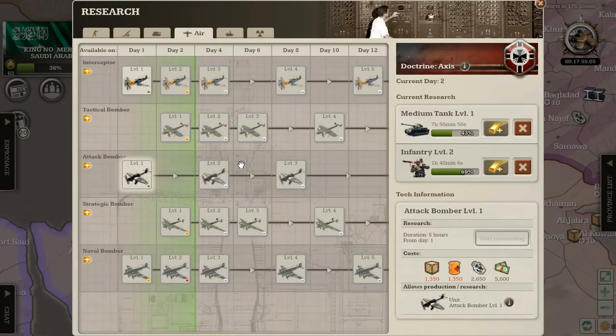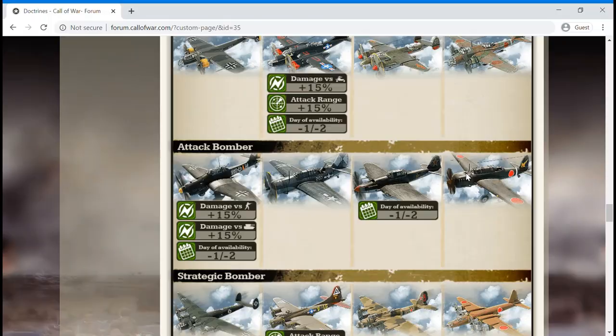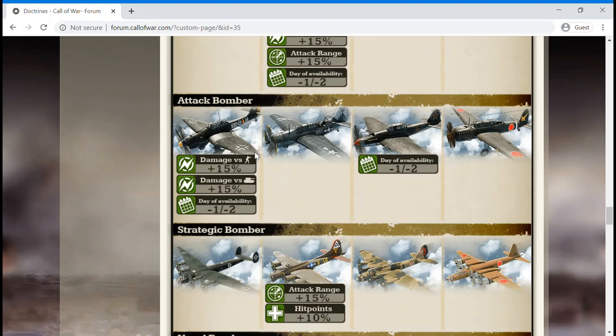Next up is a unit that is a new addition to the game — the attack bomber. The attack bomber itself is a great tool against armored units, and also it does pretty well against ships. It gains a 15% damage bonus against infantry units, which makes it a much more viable weapon against infantry than its counterparts in the other doctrines — other countries would usually have to use tactical bombers to attack infantry targets. It also has a 15% damage bonus against heavy armor, which will allow this unit to decimate medium tanks, tank destroyers, and heavy tanks. And it is available on day 1 for Axis powers, giving them a quick way to deal with enemy armored units and artillery, because artillery separated from stacks is always very vulnerable.